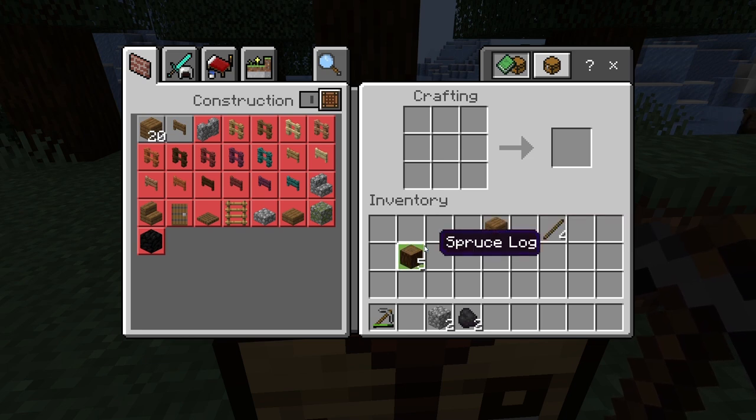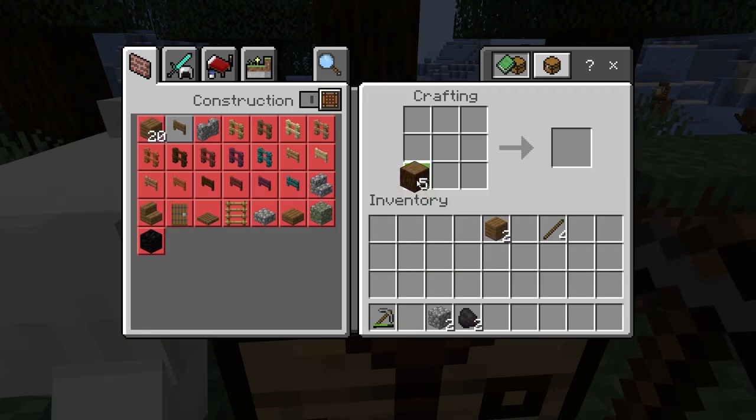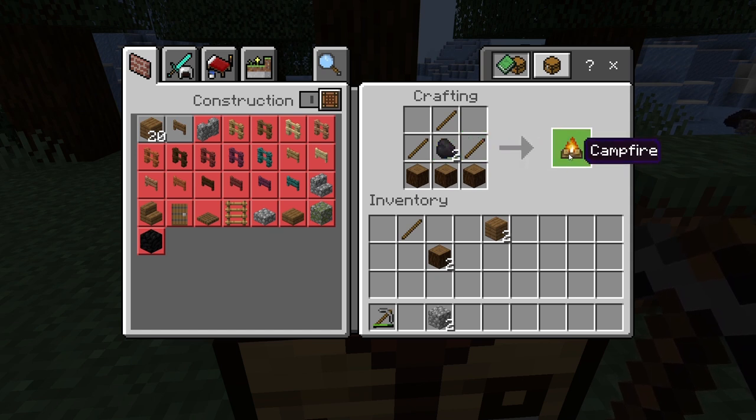Now, for the final crafting step, get ready for some campfire magic. Place three wooden logs horizontally on the bottom row of the crafting table. Then take one stick and place it in the middle square of the top row. Place one stick in the first square and another stick in the third square of the middle row. And last but not least, place the coal in the middle square of the middle row.